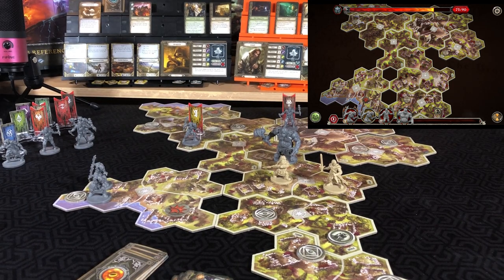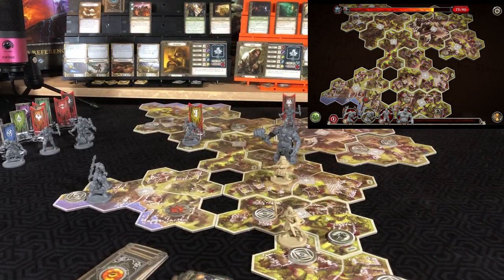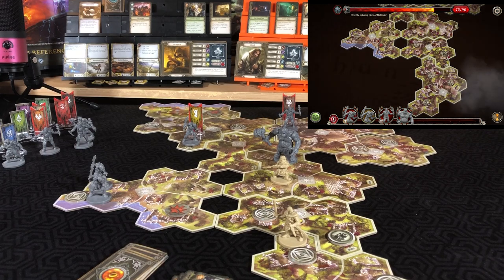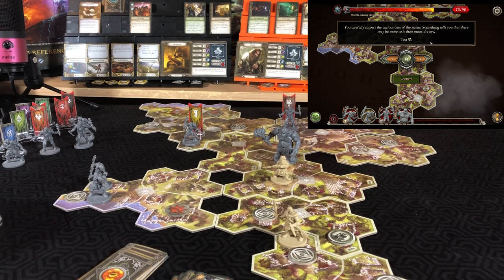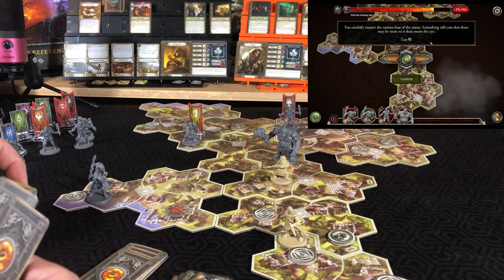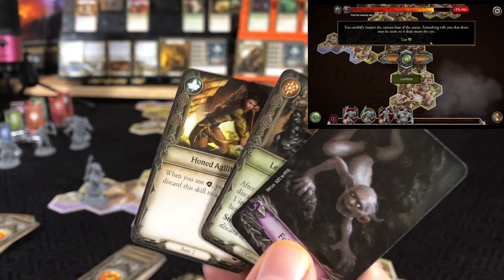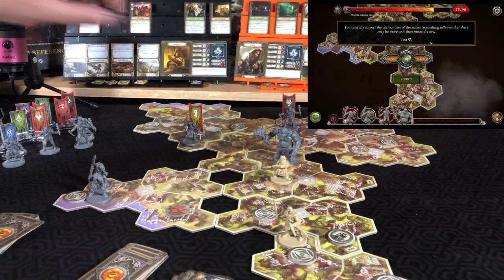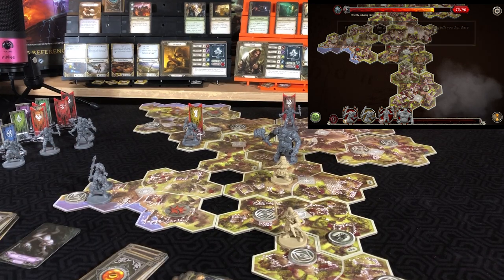That was an attack and an interact. Then Aragorn will run two and interact with a search token — searching for the vault, testing our wit again. One success — he knows he is being followed, spending an inspiration to get two successes. We feel like we have missed something. That will end our action phase.